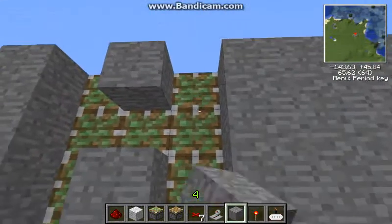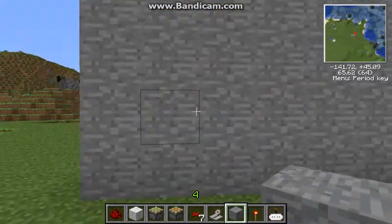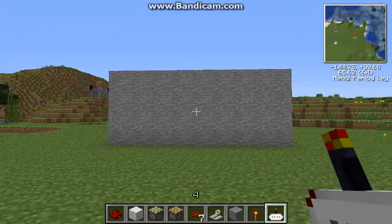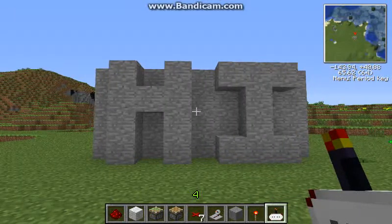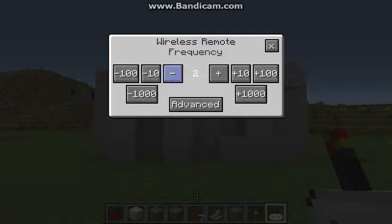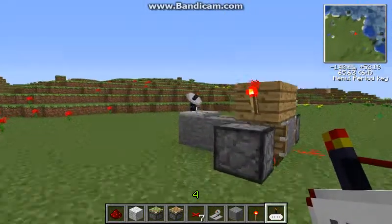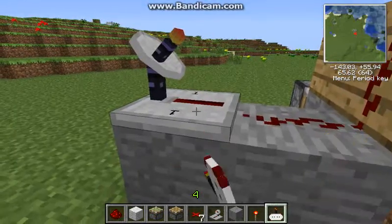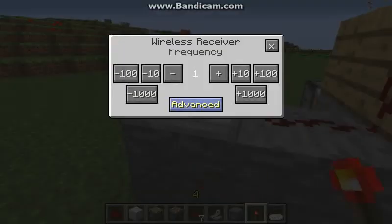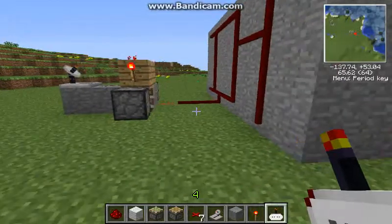Just basically covering it all up. I was gonna do something other than stone but it was the easiest. You click it and it pops out. Now, if you want to do different frequencies for different things to be separate, all you gotta do is change the frequency of whatever the wireless receiver is set to — this little doohickey here, which is the wireless receiver. You place another one down, click it, and change the frequency if you want to. Hold shift, and make sure the frequency is right. So that would be the sign that says 'hi.'